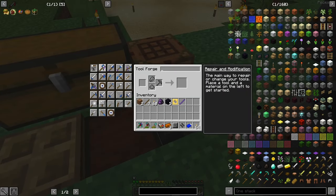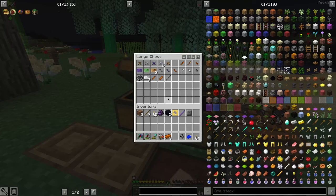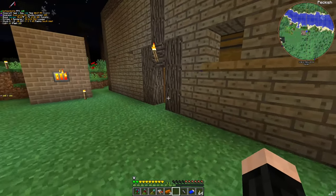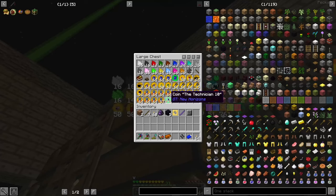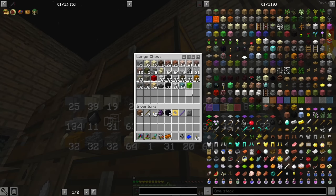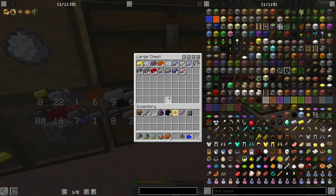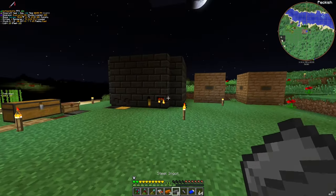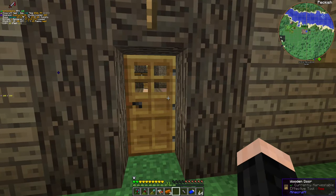And hammer — I need two more of it. I can use obsidian for now, or I can use something else. Let's use steel and collect some lava. Be right back. Apparently this is a slime chunk.